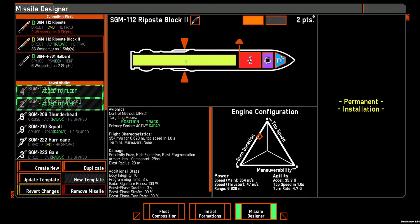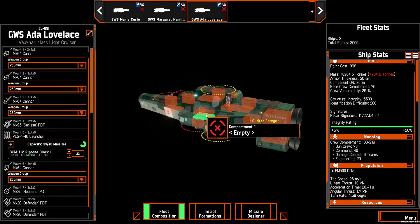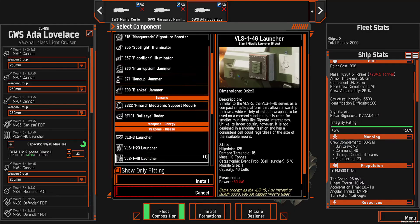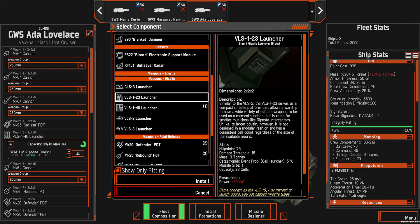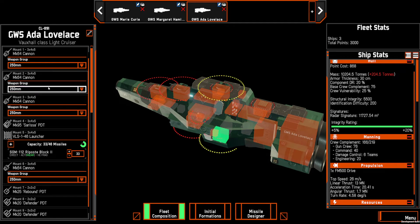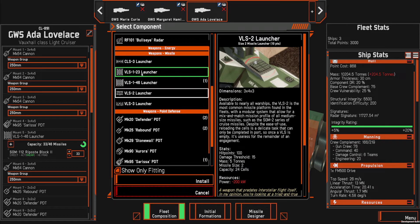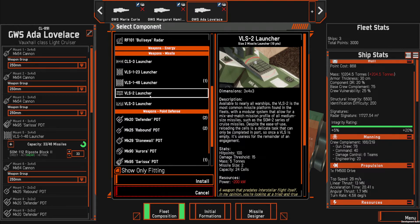That's an intro to the new missile system. As for actual ship construction, there are some new systems to look at. The VLS-1 launchers now come in two flavors: the VLS-23, which is the old one, and the VLS-46, which lets you fit twice as many size 1 missiles if the slot is large enough. The VLS-2 launchers allow you to fire size 2 missiles. All missile launchers — except the VLS-1 — now scale with the size of the socket, so the number of missiles you get for each VLS launcher depends on the size of the area.